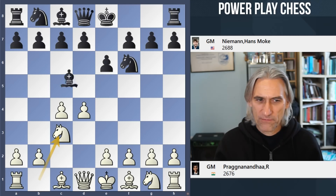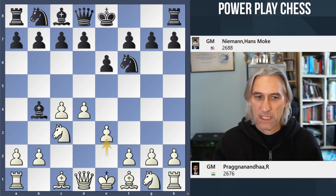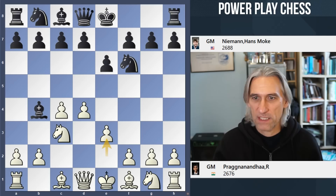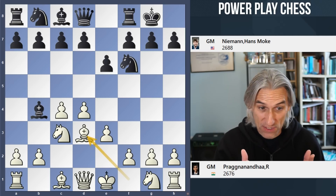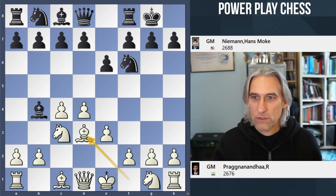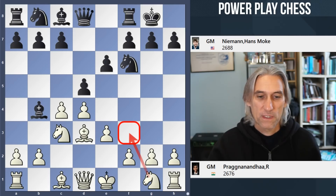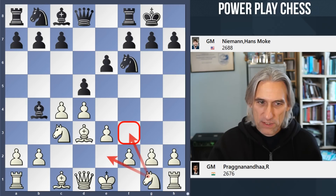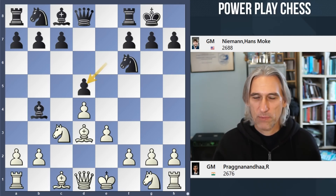Pragg goes for the Nimzo-Indian, allowing that. He has experience from this position on both sides — white and black. There was a game in Reykjavik earlier in the year where he defeated Gukes, with Pragg playing black. So this is the Rubenstein variation. Knight f3 is the traditional old move, but Pragg simply takes on d5 and we get this fixed structure. Then he played knight e2.